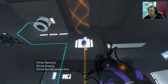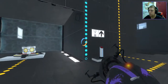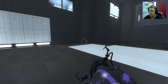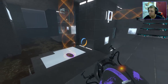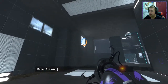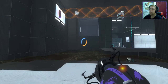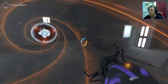So what we're going to do — we're going to pull that through to the other side. And then we'll go through here. Pulling the cube through. We go through. We now have both cubes and we're up top.